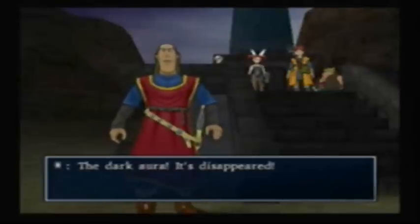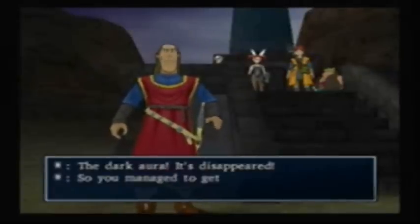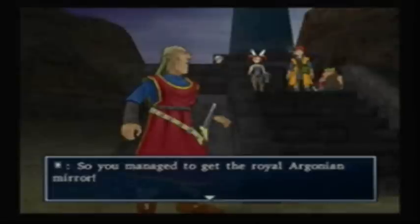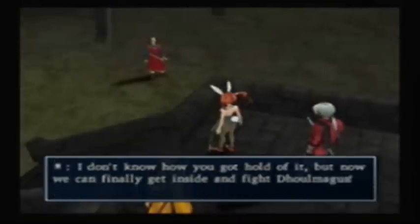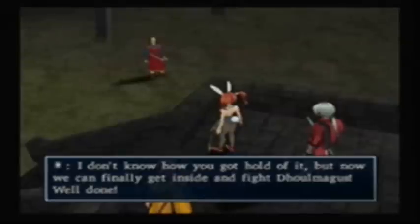Ugh, you ruined it though. Oh well — magic mirror uses magic missile against the darkness. Yes, I went there again. It's super effective. Dark Aura is paralyzed — the Dark Aura power-lyzed, it's disappeared! So you managed to get the Royal Argonian Mirror! Thank you, Captain Obvious! I don't know how you got hold of it, but now we can finally get inside and fight Dolmagus! Alright, three armed guards are gonna help us, this would be awesome!